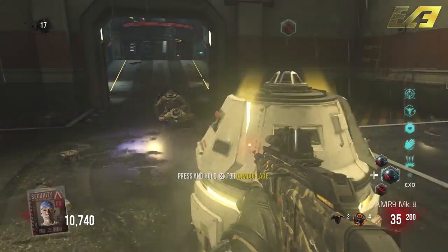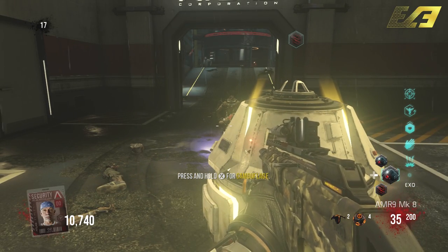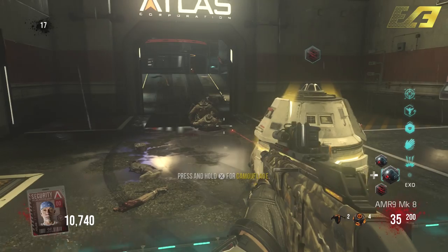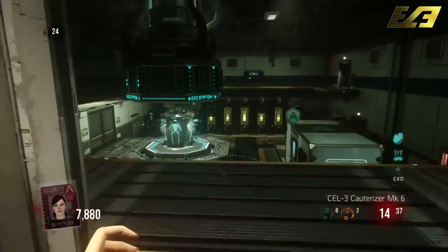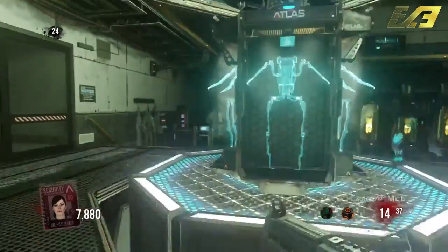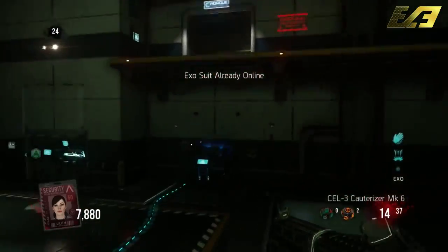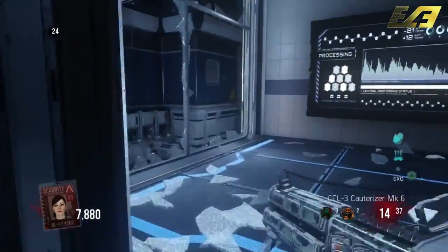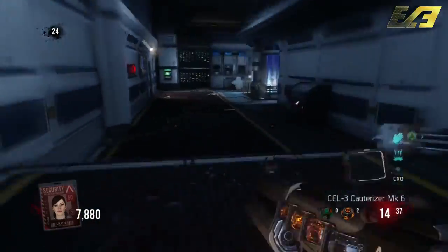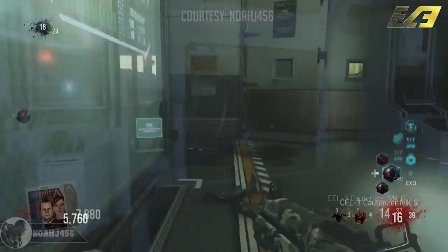Once that is done and the message prompts, there is only one more thing to do. Go all the way back to the Exo station where you got your Exo suit to begin with, and press X on the Exo. It will say it's already on you and that you have one equipped, but then you should start to hear some music and a helicopter in the background. At that point, the easter egg is completed — go out to the spawn area to see the helicopter and watch it all unfold.